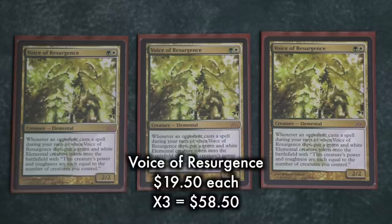In addition to all these one-ofs, the deck runs three Voice of Resurgences. This card is a value creature if there ever was one, and a nightmare for control. It's an excellent card to sacrifice to Birthing Pod because it leaves behind an elemental that only gets more powerful the more creatures you play.